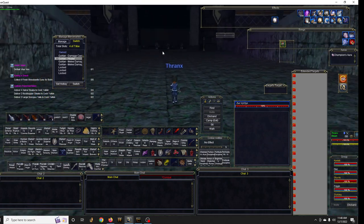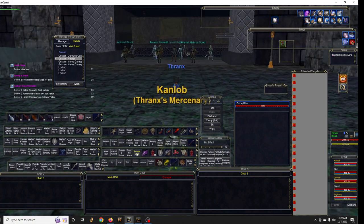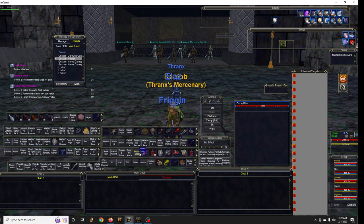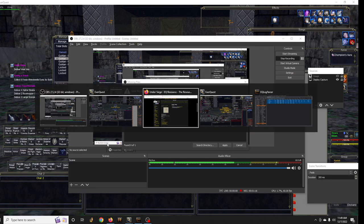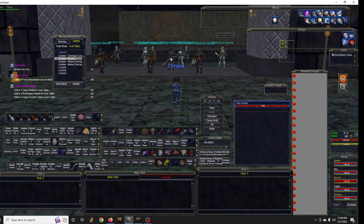Very important for anyone attending: make sure that you have your leap ability. Almost every single class has one — warrior has Furious Leap, cleric has Holy Step, shaman has Spirit Leap, bard has Liar's Leap. Everyone has a shadow step or whatever you've got.